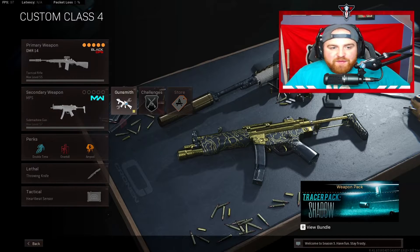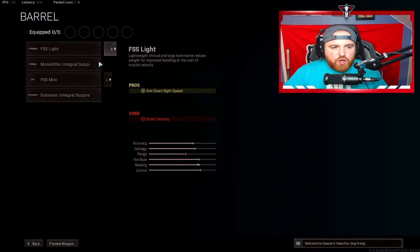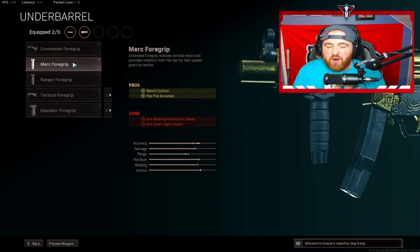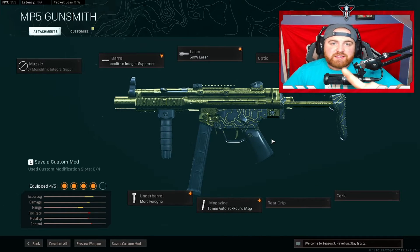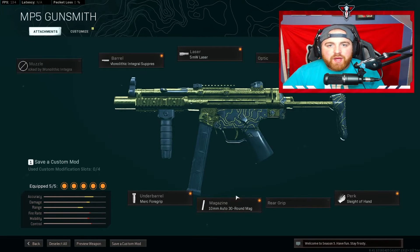Paired with the DMR is the Modern Warfare MP5. You need the 30 round mag on it — it has the fastest TTK up close with that mag. No muzzle slot needed. Barrel — Monolithic Integral Suppressor. Laser — 5mW. Underbarrel — Merc Foregrip or Commando, you can use it as a hipfire gun with the Merc. Magazine — 30 round mag for the fastest TTK up close. Last attachment — Fast Mag with Sleight of Hand so you reload the 30 rounds much faster.